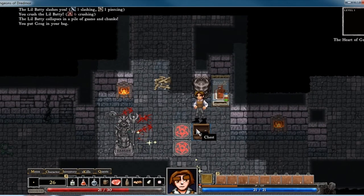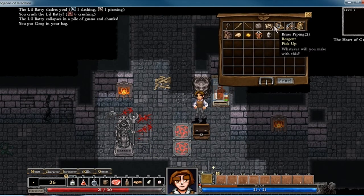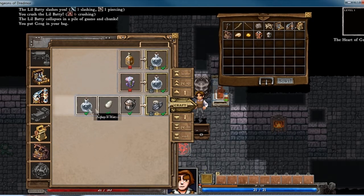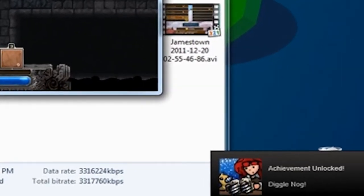We have the Aqua Vitae, we have the Grog, we have the Diggle Egg — let's make some Diggle Nog. You want to open up your inventory with I, use the Port of Steel, scroll down to the very end and you'll see Diggle Nog right there, and just craft. And you'll get the achievement.